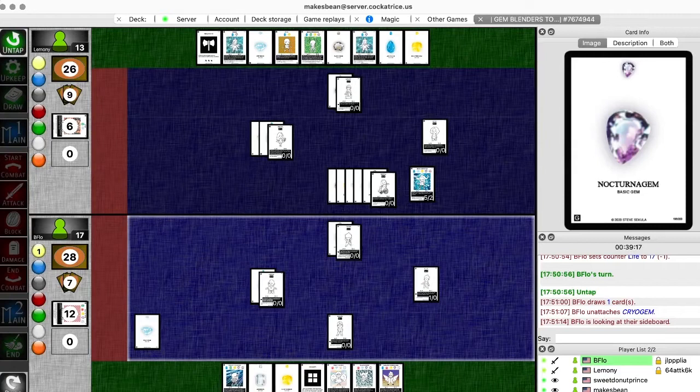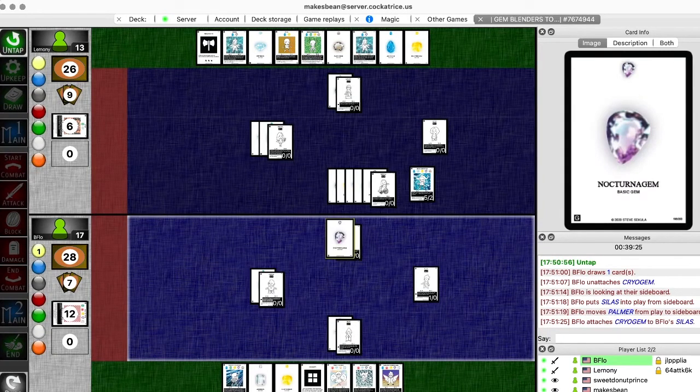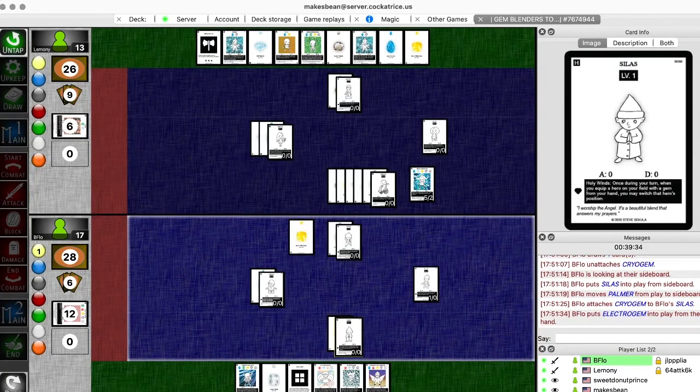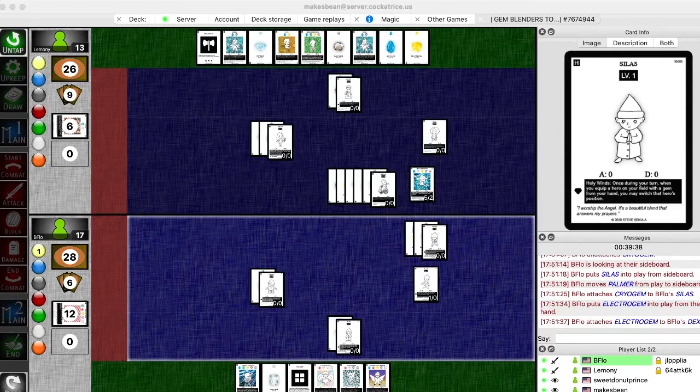He's seeing Silas. He's going to move Dexter around probably, to dodge the pearl. That's going to be a problem. I will equip Dexter. Does Max have any way to move around? Exchange position with... Oh man, Kula.